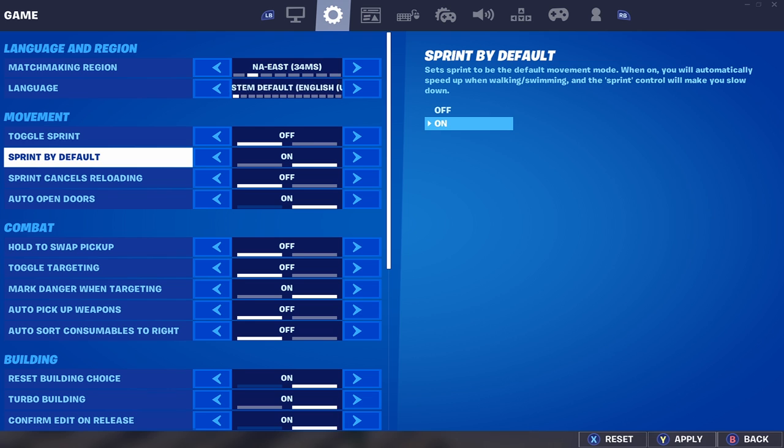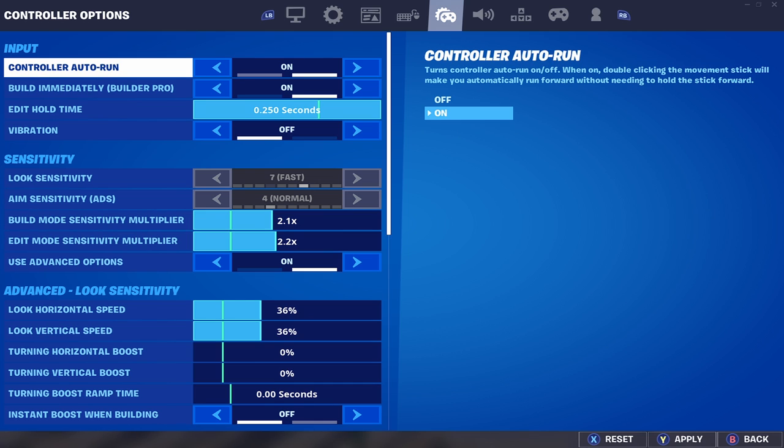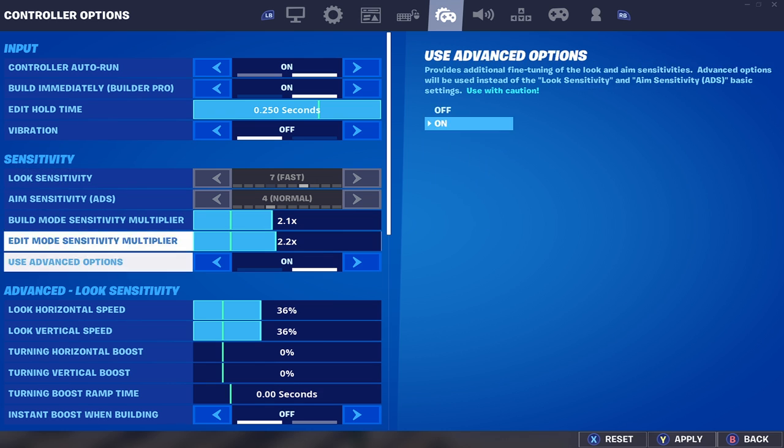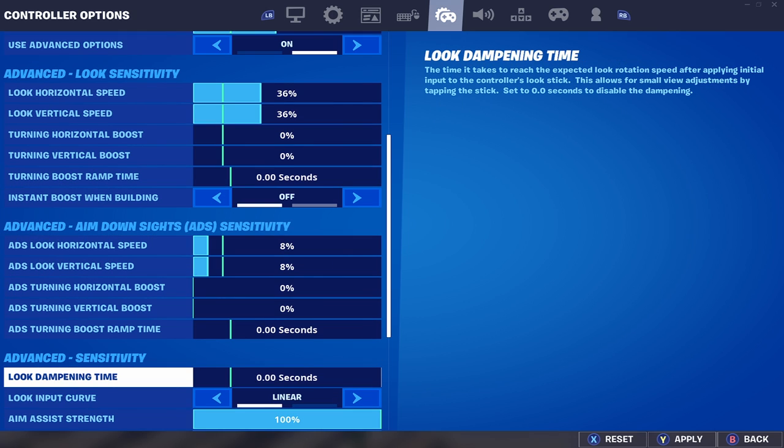Next thing — I don't hear anybody talking about this — but if you don't edit with circle, or you use any other button, you want to put your edit hold time all the way to the max. I don't know exactly what it does, but ever since I put it on I feel like my edits are faster. You can play with it a little bit, but I keep mine all the way up.